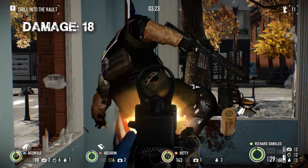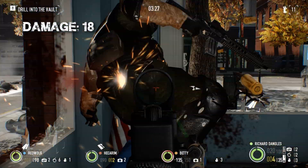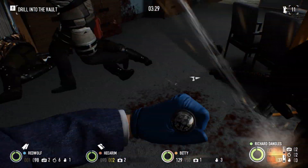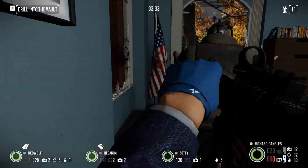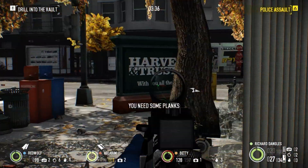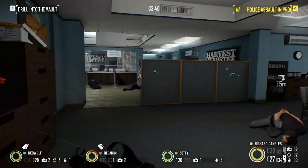By default, the Compact will deal 18 damage per round, dropping most enemies with a few body shots or a pair of headshots. Heavier units will take a little bit more care to dispatch. Tasers will absorb 20 rounds before succumbing to your fire. The Compact is tied for lowest damage in tier with the Para.